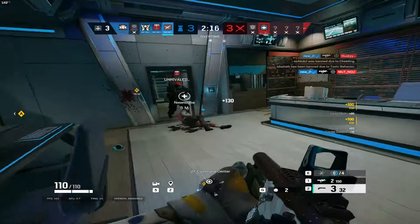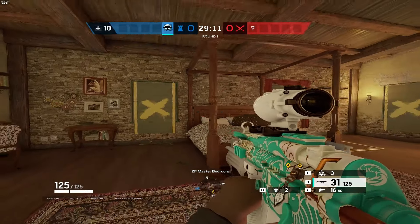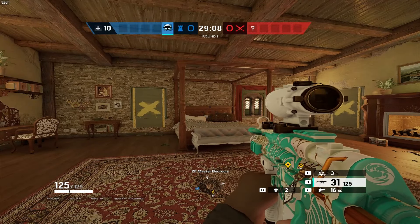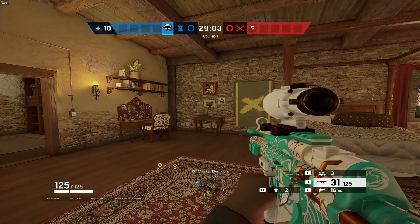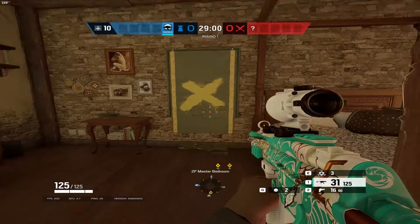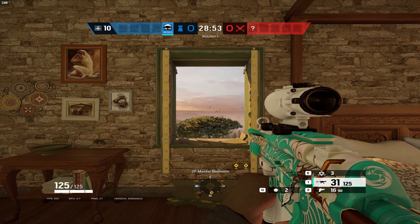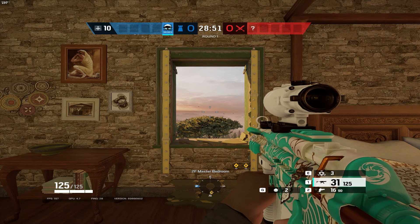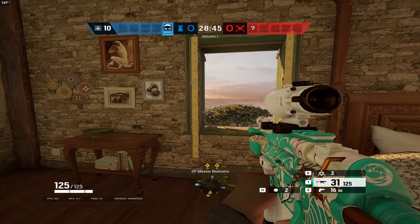Alright, enough yapping — enjoy. 10 minutes, 10 spawn peaks, 10 different maps. For the first spawn peak we're jumping over to Villa. You want to do this when you're defending Statue and Aviator. Come to Master and break the barricade. What a lesser player would do is jump out as soon as the round begins and take a gunfight with the guy running up the ramp to rappel up.